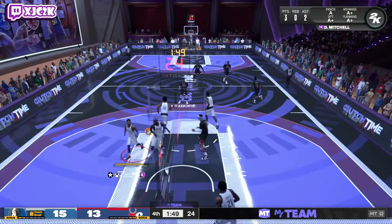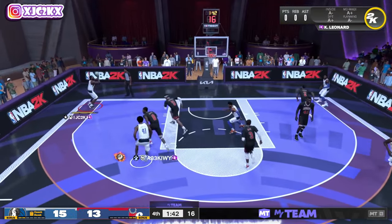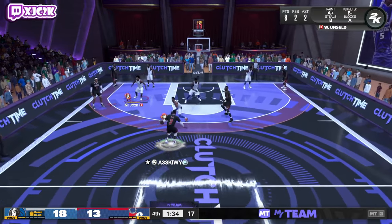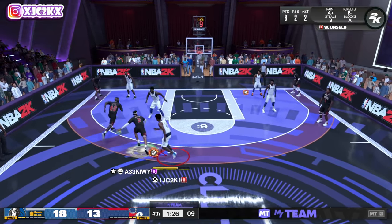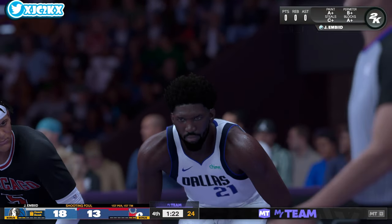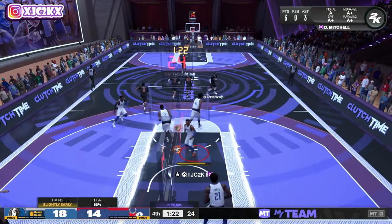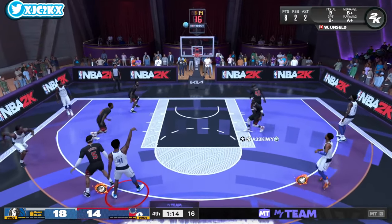I will never forget — I think it was 2K20 — we got a pink diamond out-of-position point guard Wes Unseld, and that was one of my favorite budget cards in the history of MyTeam, legitimately. I've had a soft spot in my heart for Wes Unseld ever since. We've got another point big right here. He's not a true primary ball handler — the sigs and playmaking badges aren't there — but with play take, the ability to pass, capable speed, threat on the interior as a dunker, and on the outside as a shooter, there's a lot of versatility with Wes Unseld.